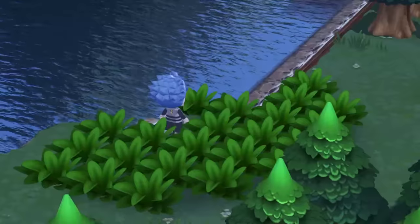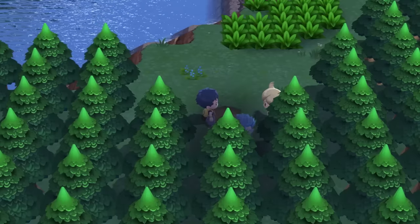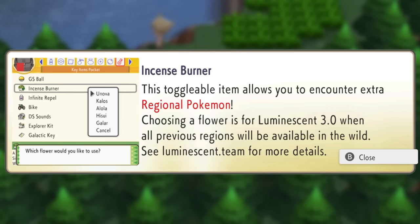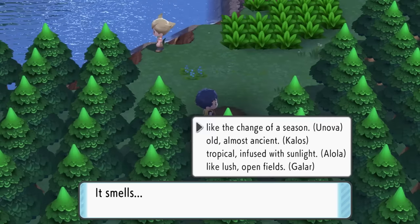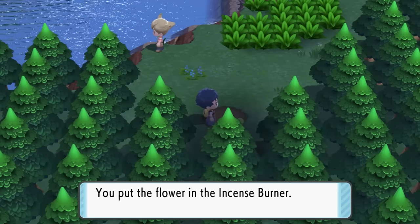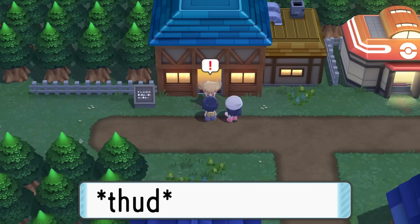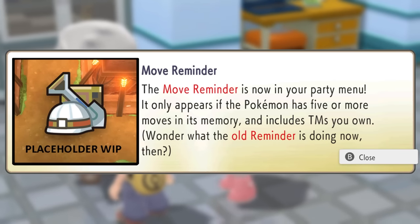We talk to Barry and head to the lake where a chibi version of Cyrus walks by. Then we get a new item called the Incense Burner, which basically changes which Pokemon show up in the wild. We get to choose between four different things we want to see in the wild — and eventually you can have every single Pokemon in this game. We go for Alola, since the potential of finding Rowlet is just too enticing. We go to Rowan's lab where we receive the Move Reminder, which lets our Pokemon learn moves they should have known from before.